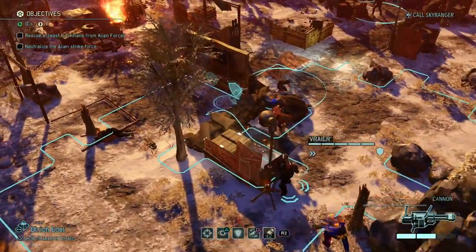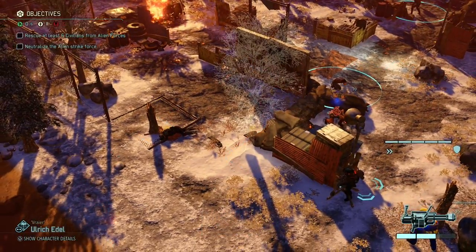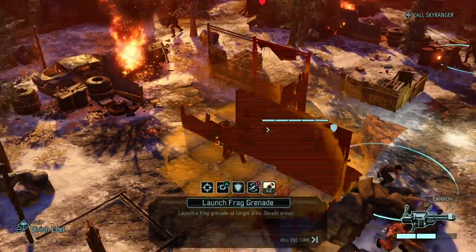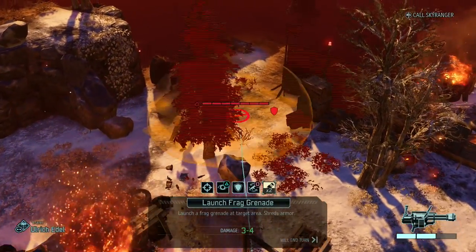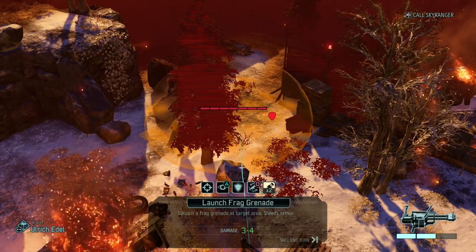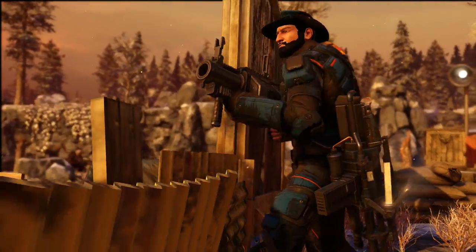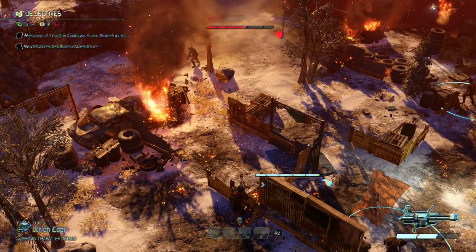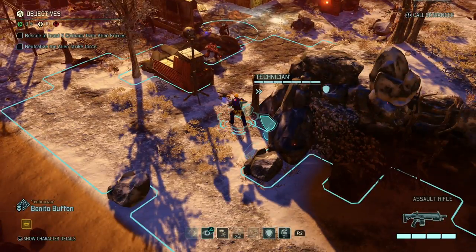Going back to the original plan — put Vryar in position to bomb the area. Moving him forward without triggering any new enemies. I throw the grenade toward the back in case anything is hiding behind that wall — tree damage, but the tree stays as full cover even though it's been destroyed. Strange game behavior.